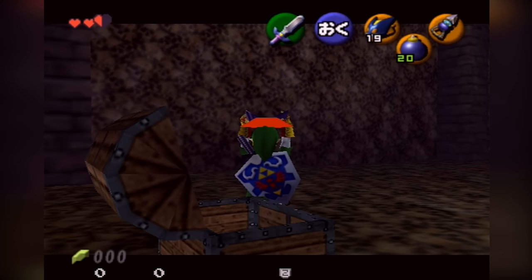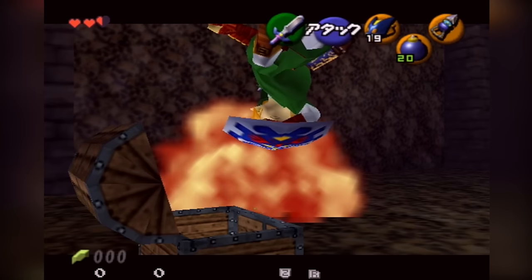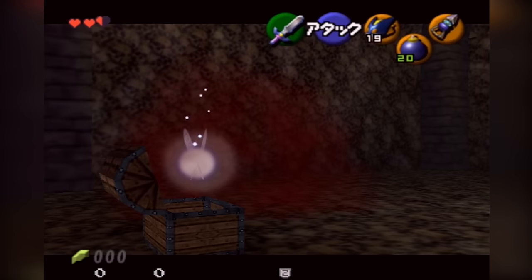Luckily, Ocarina of Time had an answer for this as well. The game has an animation for the menu opening and closing. During the last bit of the closing animation, the player is able to press a button and have the game perform the input on the first frame after unpausing. With proper pause timing, this can be used to advance the game frame by frame, allowing tricks to be buffered rather than relying on raw precision each time.